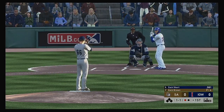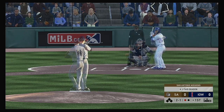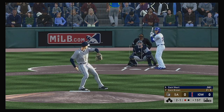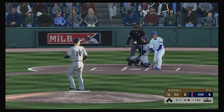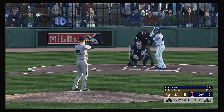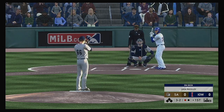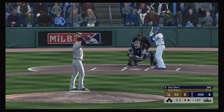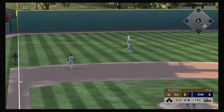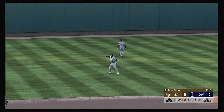Stepping into the box, Zach Short — he's definitely off to a fast start early in the season. A curveball that's low and in the dirt for a ball, it's 2-1, now even at 2-2. Popped him up. Rodriguez backs up and takes care of it. Two away.